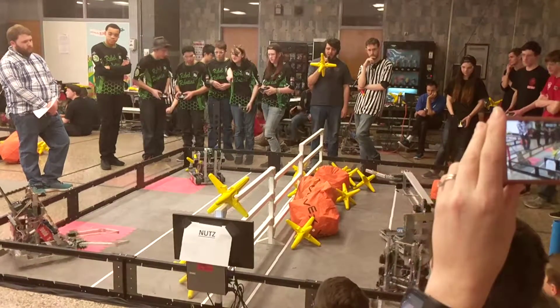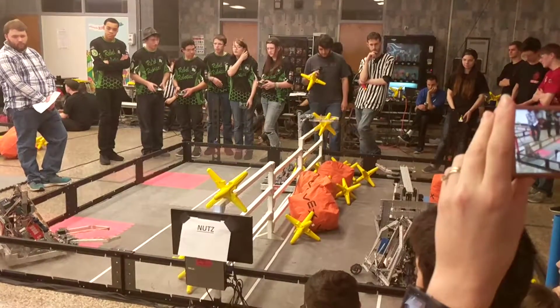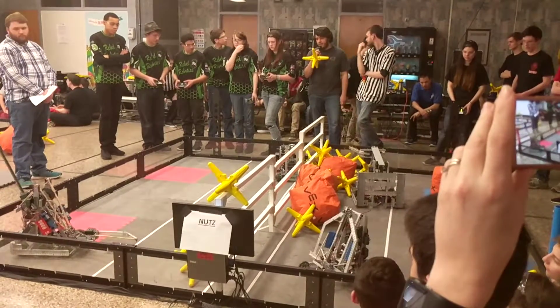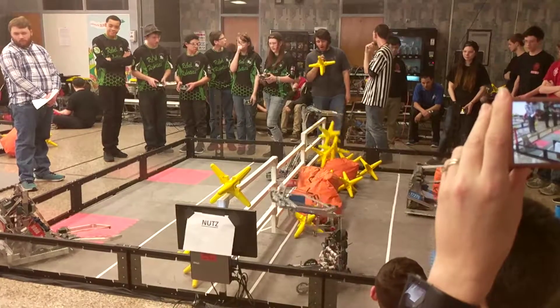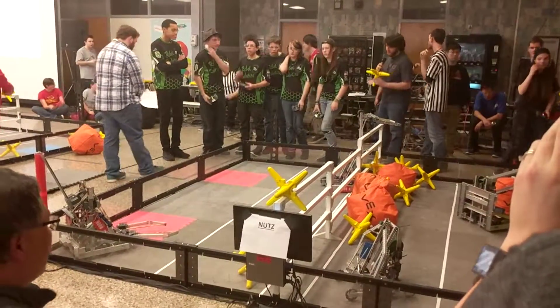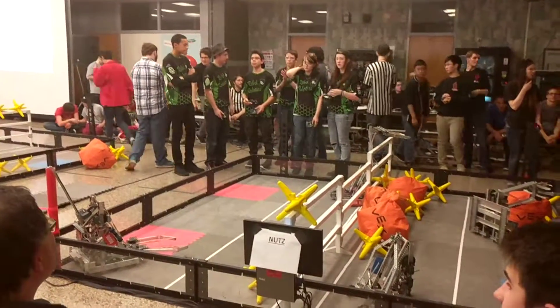1727B trying to deal with that and looks like interfering with their partner a little bit. 9080R sending over a star as their partner goes for a hang. 1980R — that's the match. Looks like Red's gonna have this one.